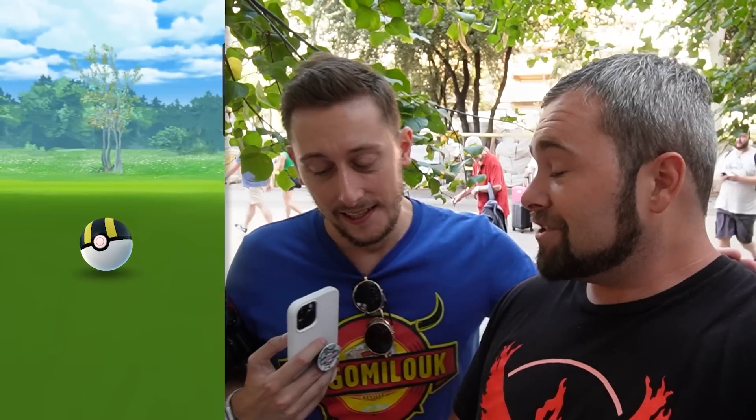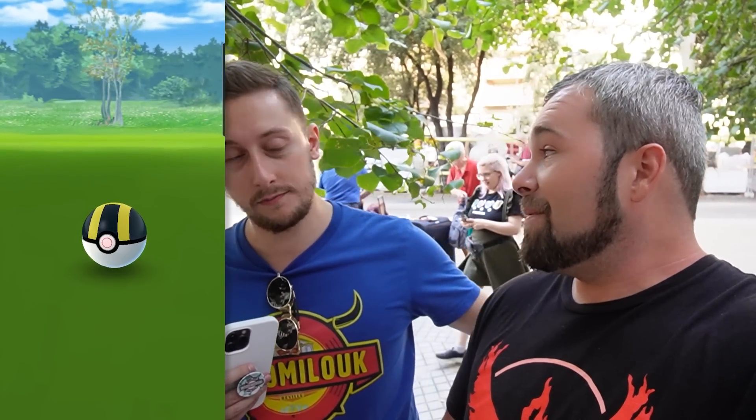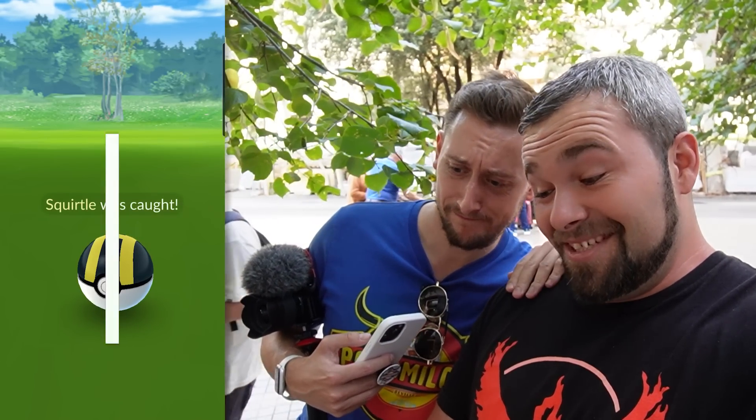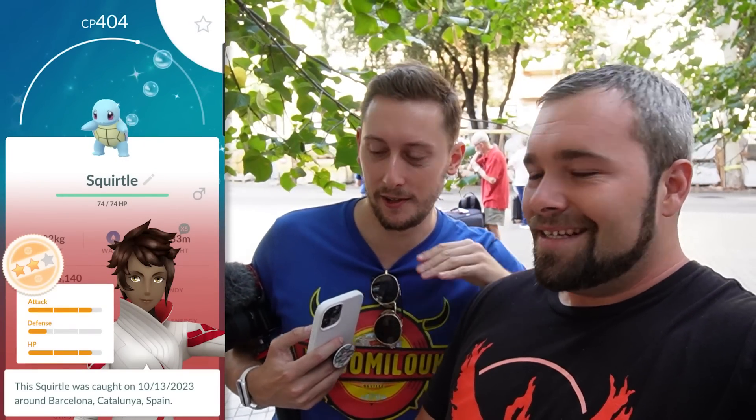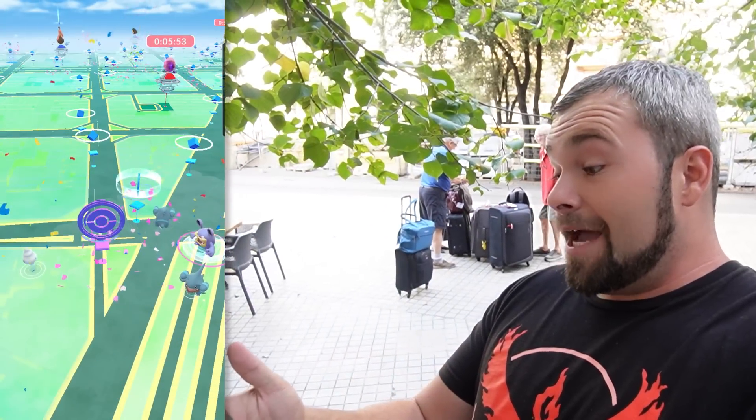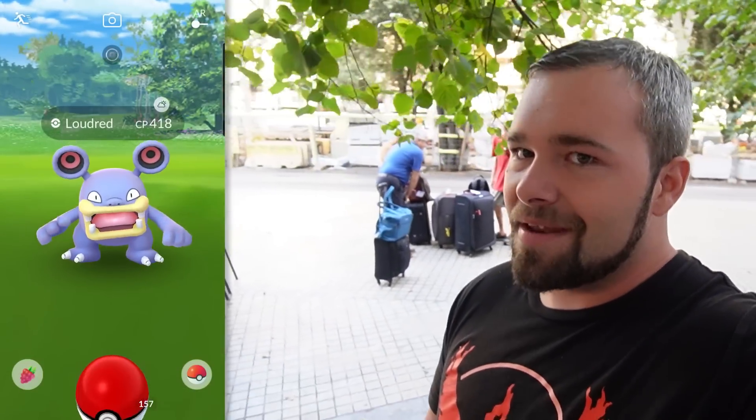A friend offers commiserations on the Squirtle shiny. Maybe it's a Shundo? It's a 404, so probably not. We do have a Loudred here, which can be shiny during this event, but not this one. I reloaded the game so I can see the flowers — you can see an Eevee stop right over there. There's a little icon of flowers so you know which stop is which.